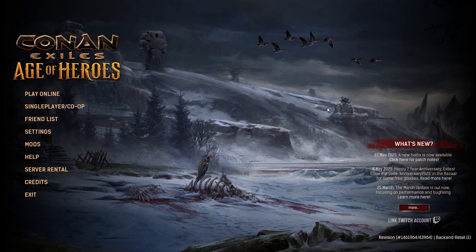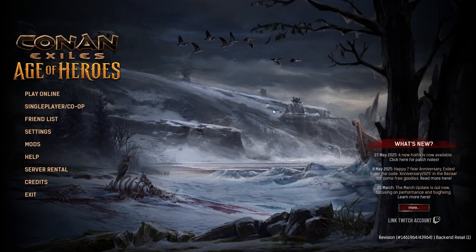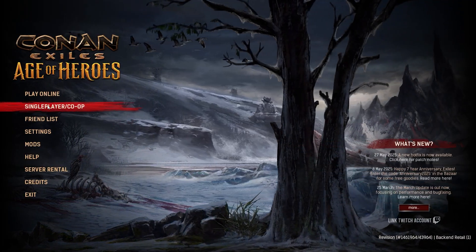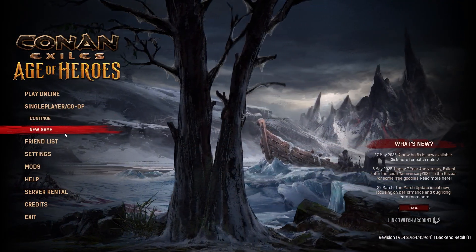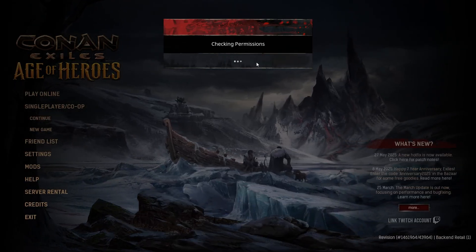How to change server settings in Conan Exiles. First, for single player or co-op, start from the main menu and click on Single Player/Co-op. Then either click on Continue or New Game — for me I'm going to go with Continue, then play in single player.